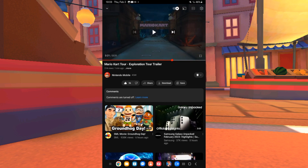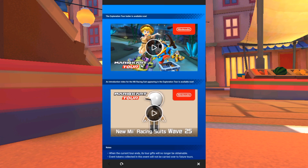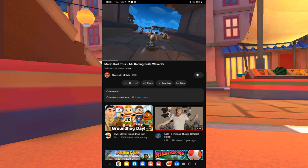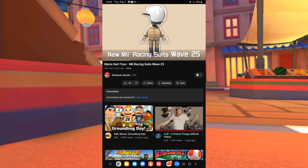No freaking way — Green Shy Guy is coming back! All right, let's take a look at the Mii Seat — it's the Brown Mii Racing Seat. This is awesome. All right, what skill will it have — Hammer? Bob-omb?